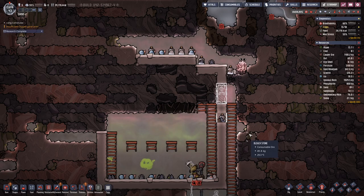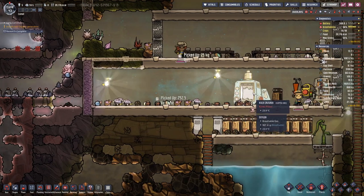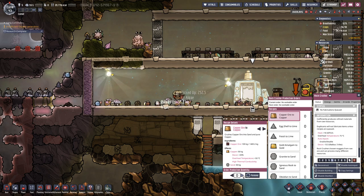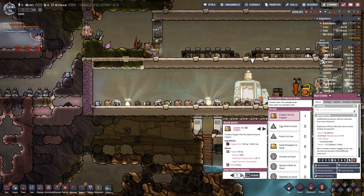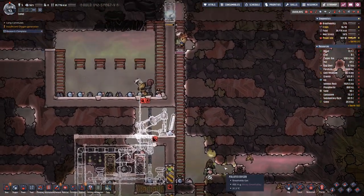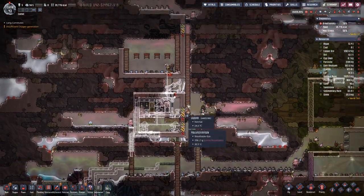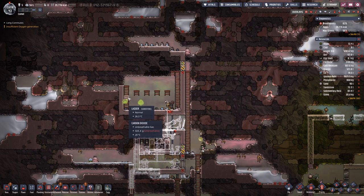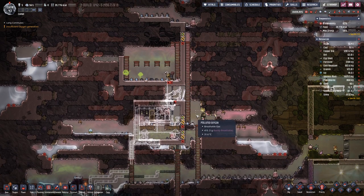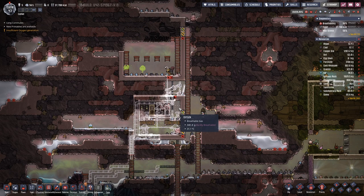Then we can actually start digging out this geyser so that we can focus on our oxygen production. We need a bit of copper — we do not have too much, but we will manage. I think the basin for our water is done and I will leave it for this episode. Join me next time when we make progress down below. Until then, goodbye.